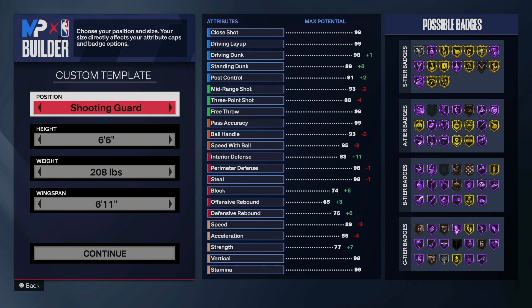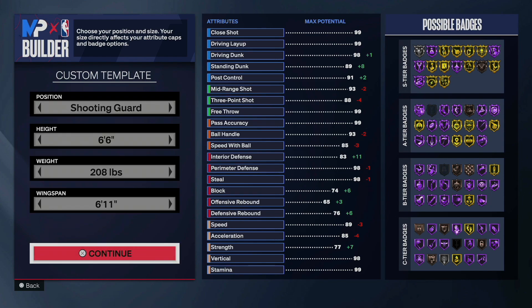What's good my nephews and nieces, this is your favorite uncle, Uncle Demi, and today I have another special banger for you. Today we're going to be making a Season 8 build that is the most balanced build you can make.